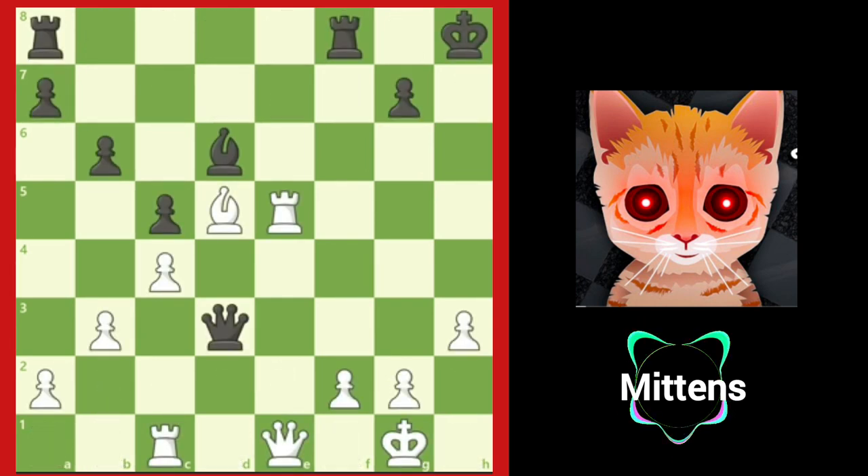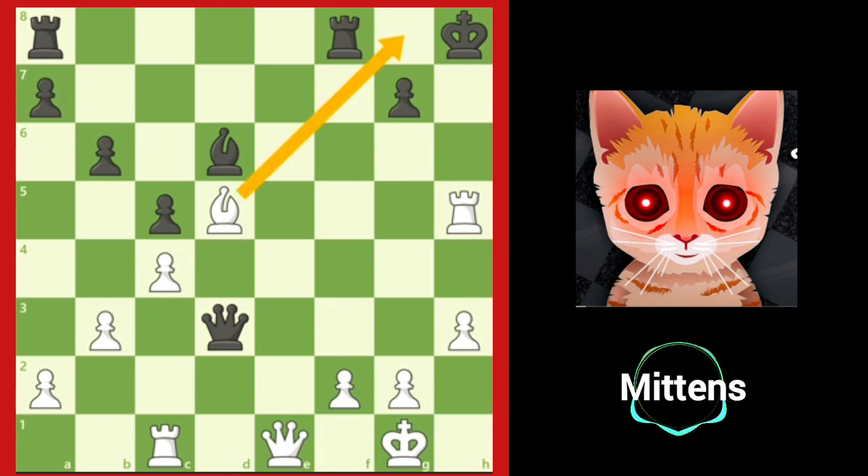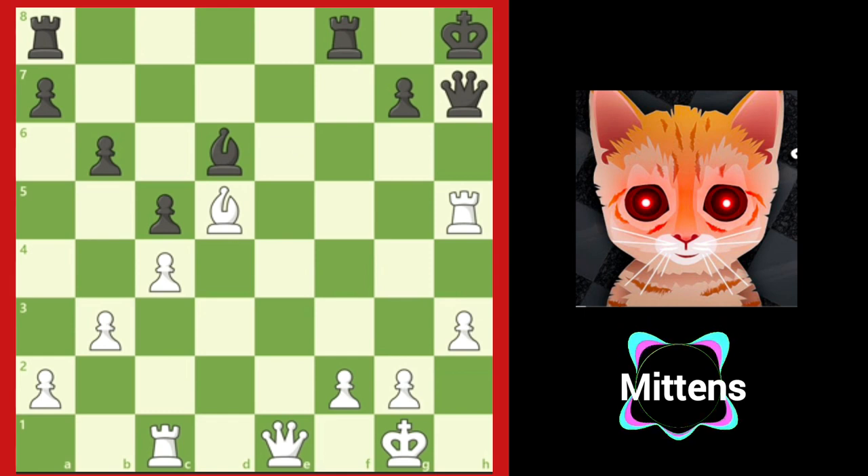In this position, white moves the rook to h5, checking black's king. Notice that the black king cannot move away from the check because of white's light square bishop. Black is forced to play queen h7, blocking the check but allowing white to win the queen for a rook after rook takes h7.